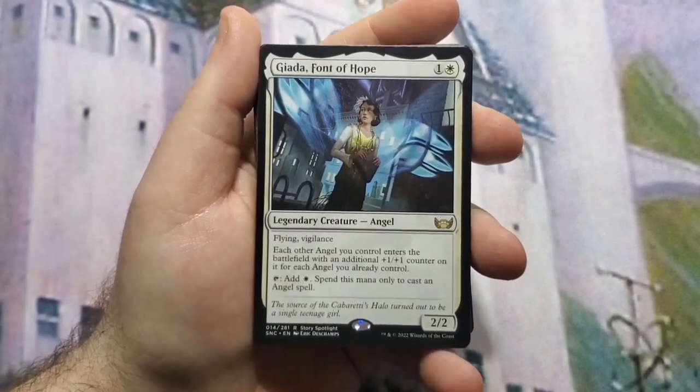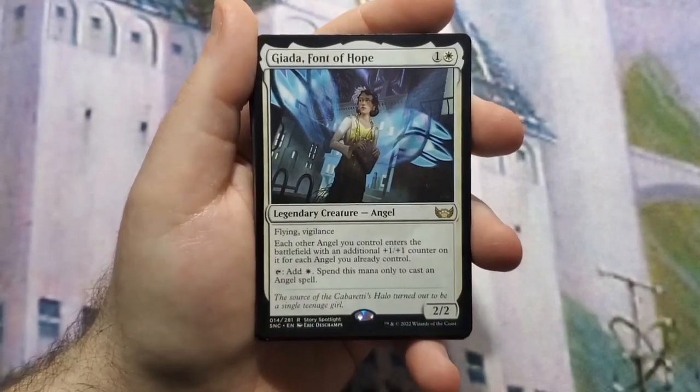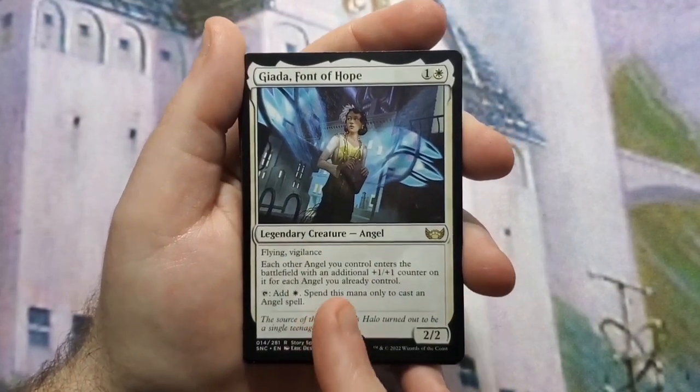Giada's other ability is that each other angel you control enters the battlefield with an additional +1/+1 counter on it for each angel you already control. Keep that in mind because I have some synergy with this that's really nice.